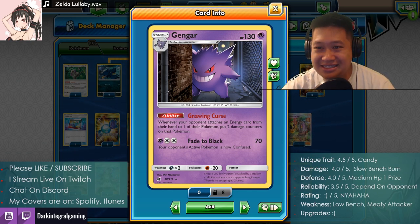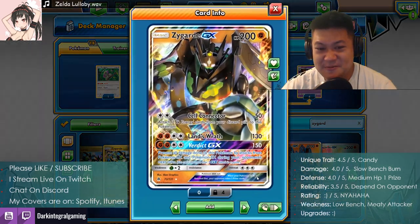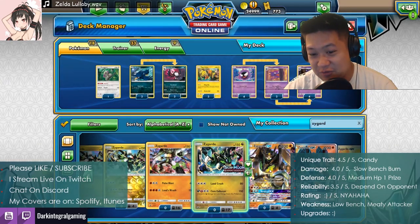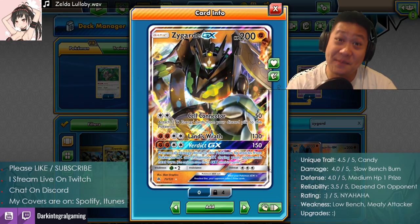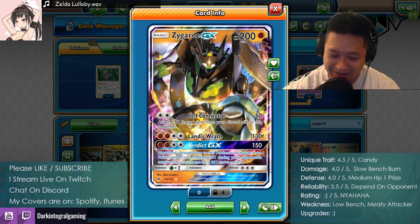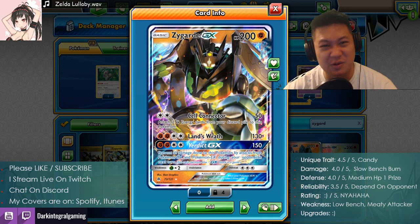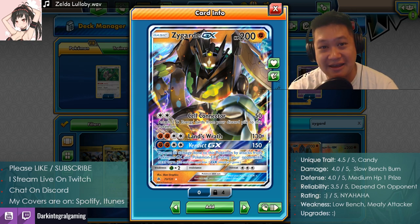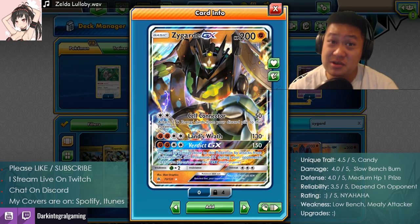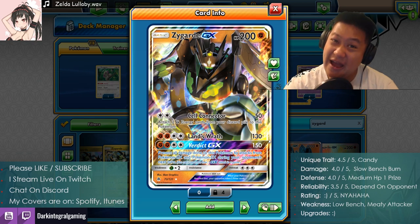So that is that for Gengar. What is the final deck we're going to do before Lost Thunder? We're going to revisit Zygarde — Verdict Chi-Ax. That is going to be up for next time, and you know what my upgrades are, right? A certain slug. All right, that is it for now. I hope you guys enjoy your Halloween. Please like and subscribe — I've got more great things coming. I stream live on Twitch so follow me to catch those live. The Discord link is right in the description. It covers iTunes, Spotify, wherever you like to stream your music. Thank you, take it easy, stay safe this Halloween — see you guys next time, bye-bye.